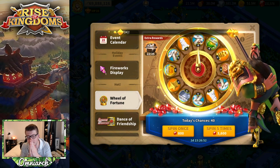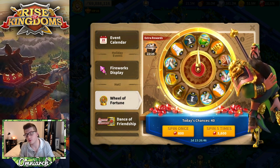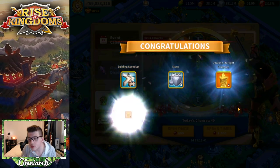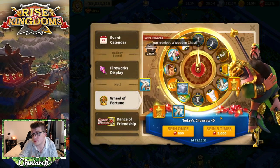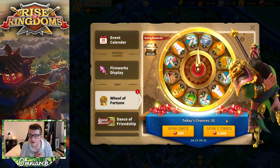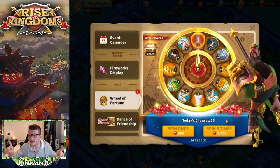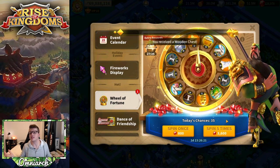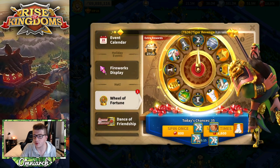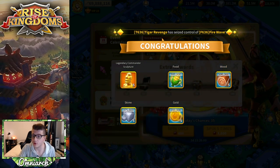Let's do the five-spin and see what we get. Building — don't change my luck now. We don't need the stone. We'll take some stars — that's fine, we're going to use them eventually. I spoke too soon because this spin was pretty garbage, no sculptures at all. But it's okay because we're going to get extra rewards on the next five-spin. Research speed-ups — we don't need those. We'll take some wood and we'll take the Guan Yu. Another terrible spin overall though.